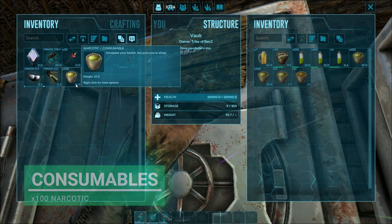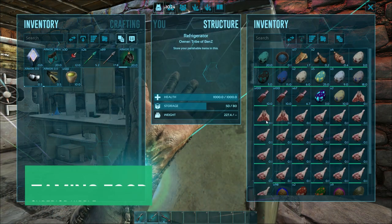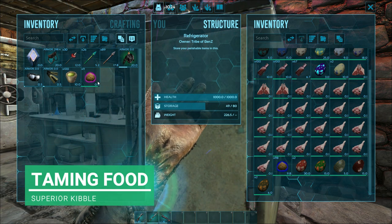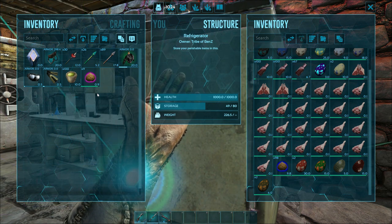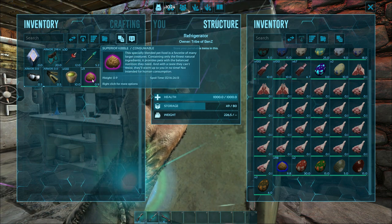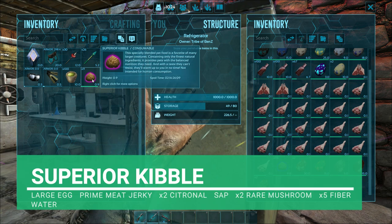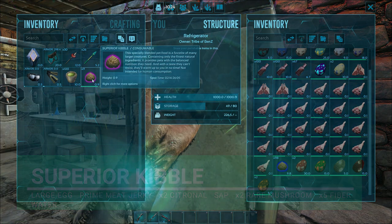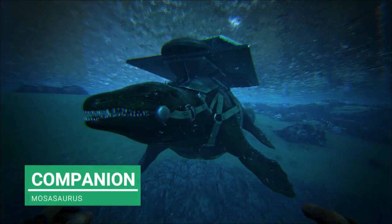When it comes to consumables, we're going to need a fair bit, so I'm taking a stack of 100 narcotics. For taming food, we're going to take superior kibble because that's what they prefer. If not, you can use raw mutton, prime meat, or even just normal meat or raw fish meat. To make superior kibble, you need one large egg, one prime meat jerky, two citronal, two rare mushrooms, five fiber, and water. The dino companion today is a Mosasaur.